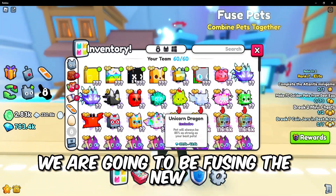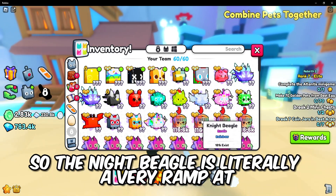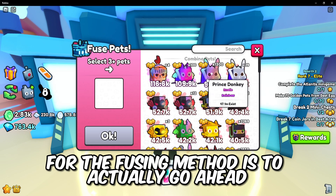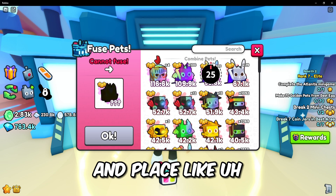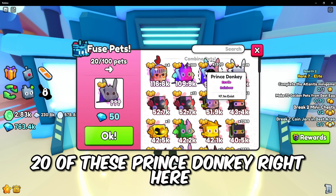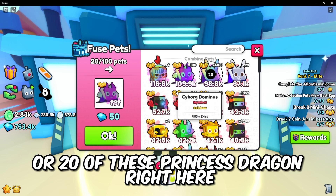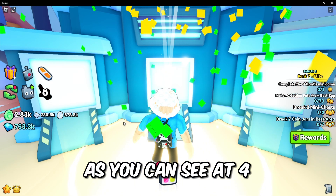We are going to be fusing the new Night Beagle. The Night Beagle is literally a very rare pet. What you guys have to do for the fusing method is go ahead and place like 20 of these Prince Donkeys right here, or 20 of these Princess Dragons right here, and you guys get a chance of getting the Night Beagle.